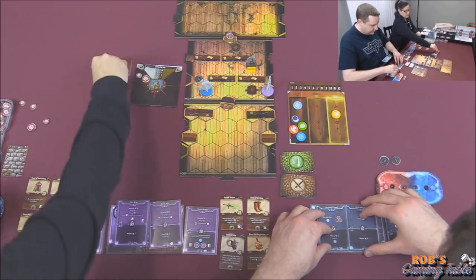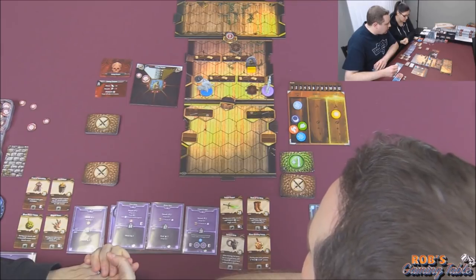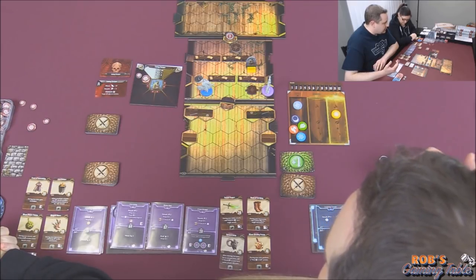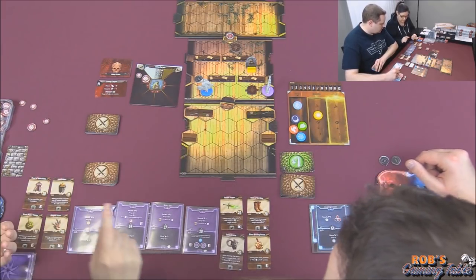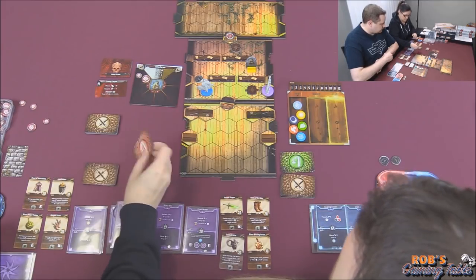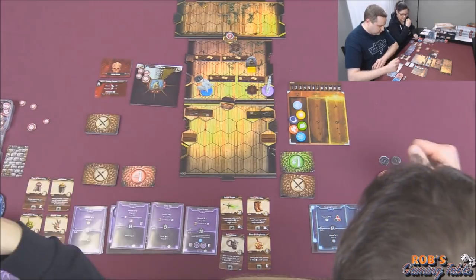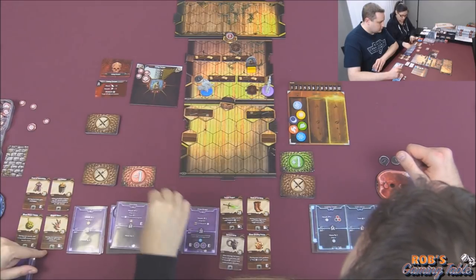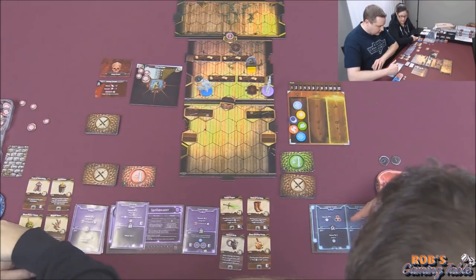I'm going to attack first. I'll use the sun on my attack giving me one experience — attack three, range three — minus one, so two damage. He goes to eight, two away from dying. I actually might have to stay there because I have move three, but I could use my boots to jump, which would put me right beside him. I don't want to do that.